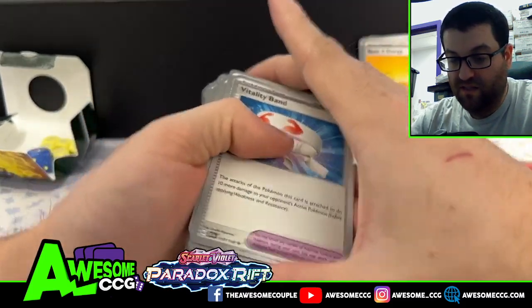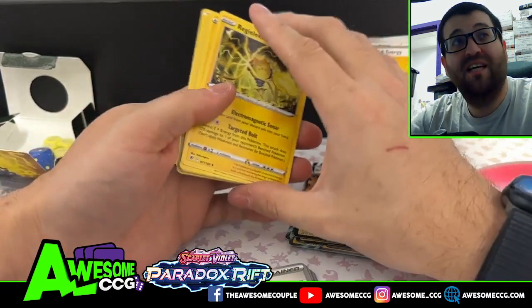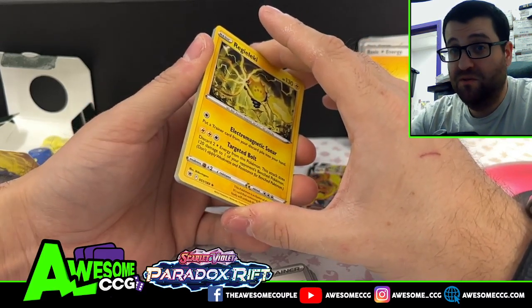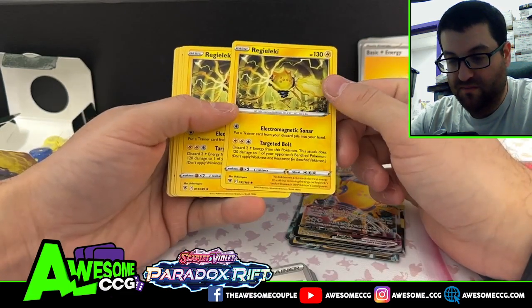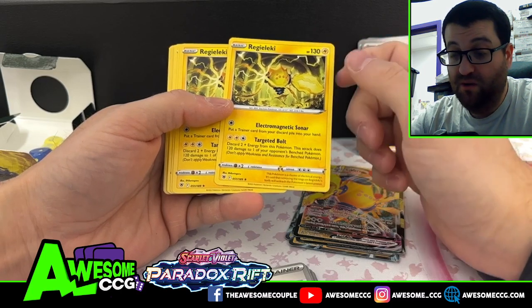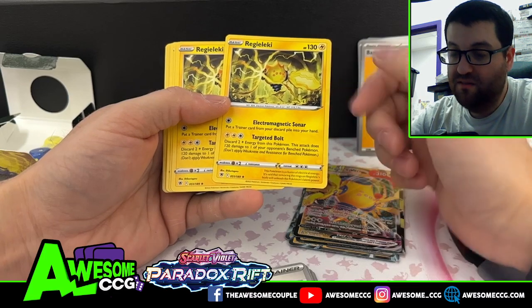And then we got two Vitality Bands. All we got is the Vitality Band for the tool, which adds 10 more damage. That's a weird one, having that many Arvins and only having two tools. So we got a baby Regieleki — it allows you to get trainers back from the discard pile, but it goes back to hand again so you don't need Arvin.